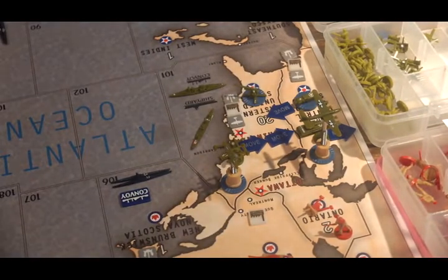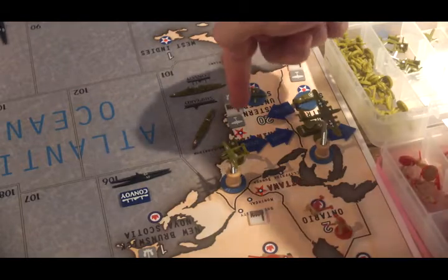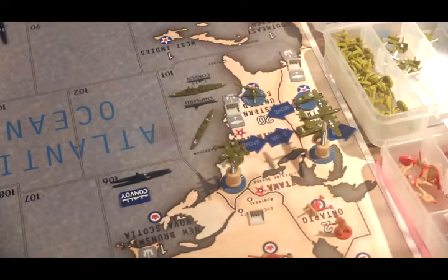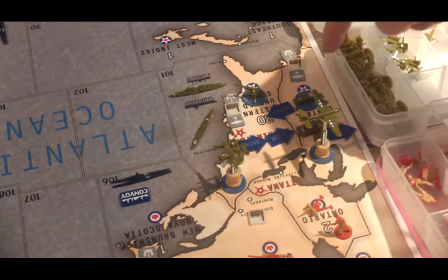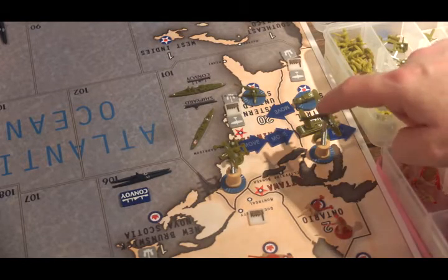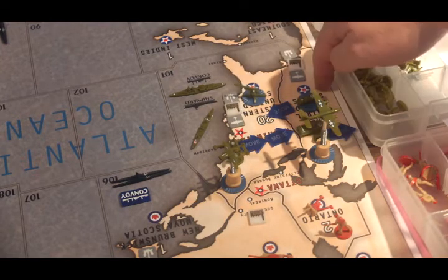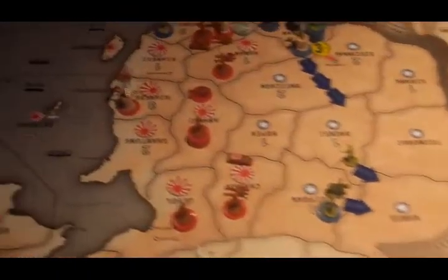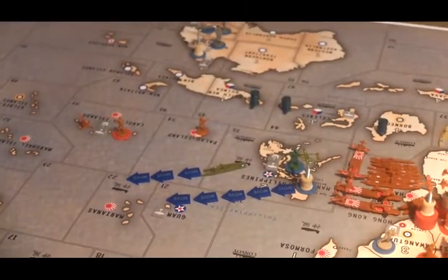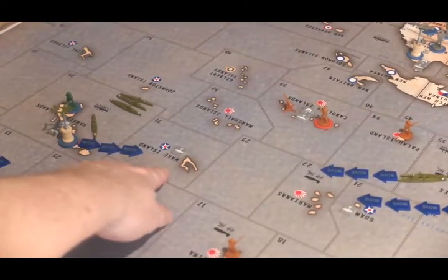American non-combat movements. They're going to rail the infantry and the artillery in the eastern United States two moves into the western United States. They'll walk the infantry and the tank in the central United States into the western United States, and fly the bomber and three mechanized infantry from the central United States to the western United States as well. Over here in the Pacific, the fighter from the Philippines will be moving five spaces to Sea Zone 31, just off the coast of Wake Island.